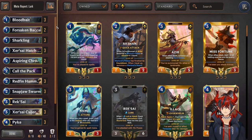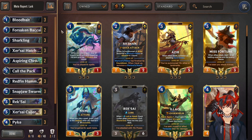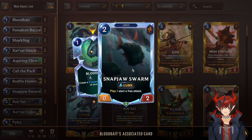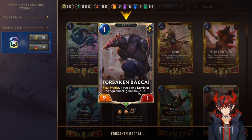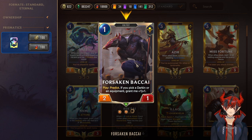Getting into the list specifically, it is pretty similar to previous versions of Lurk. However, it doesn't have the Jawfish anymore — that 8-cost — so it has to slot in a couple of other Lurk spells if it wants to stay primarily a Lurk deck. We have triple Bloodbait — create a Snapjaw Swarm on top of your deck — that way you can play this on defense turn and proc Lurk on defense, which is obviously really good at ramping it up. Next we have Forsaken Bakai, a non-Lurker. We run non-Lurkers because we kind of have to and because he has Predict — 1-mana 2/1, Predict. If you pick a Darken Equipment, grant me +1/+1 — that's never going to happen. Just using it to try to get the Lurk cards that you want, ideally champions, that way you have Rek'Sai turboing the Lurk or you have Pyke's spell.